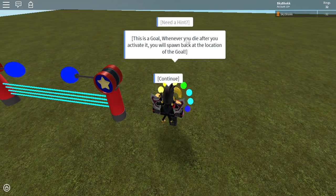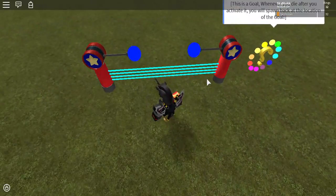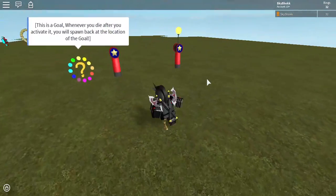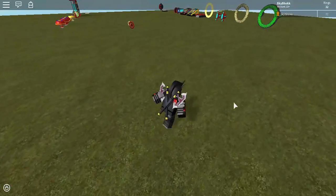This is a goal ring — whenever you die after you activate it, you will spawn back at the location of the goal. It's animated, and I just have to add a checkpoint script to it.